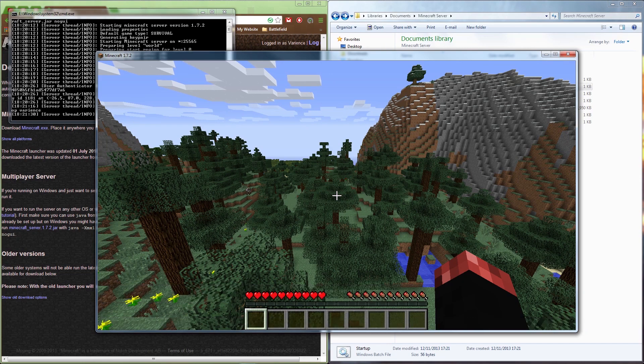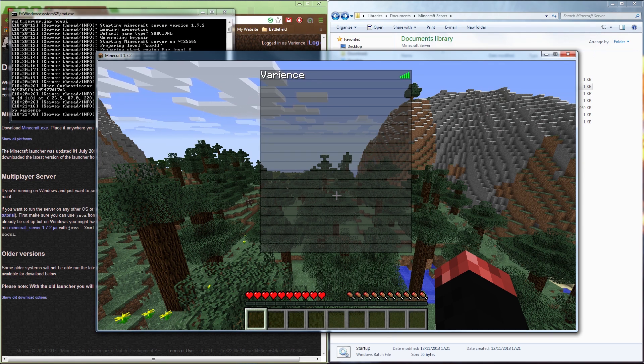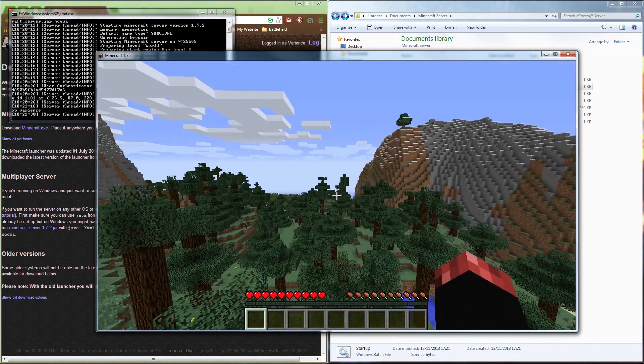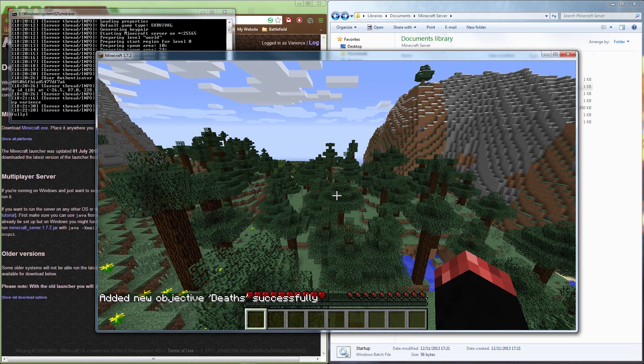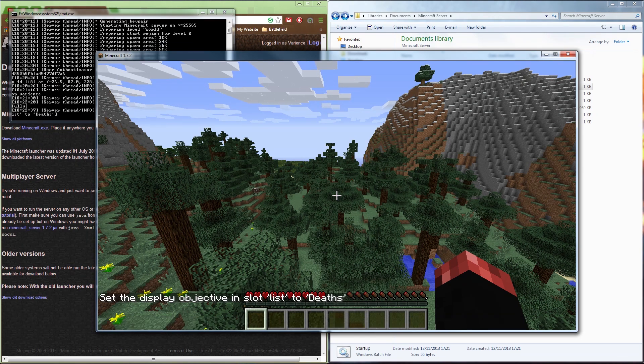The first optional command puts a death counter next to the ping bar. To enable it, first type '/scoreboard objectives add Deaths deathCount' — this tells the server to track deaths. Then type '/scoreboard objectives setdisplay list Deaths' — this displays the death count next to the ping bar when you press Tab.